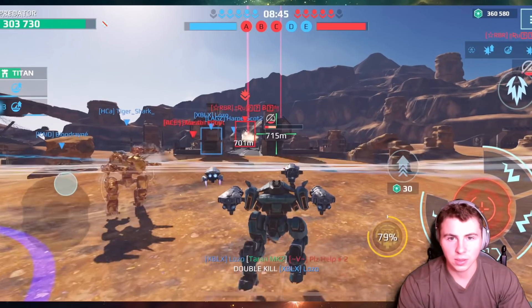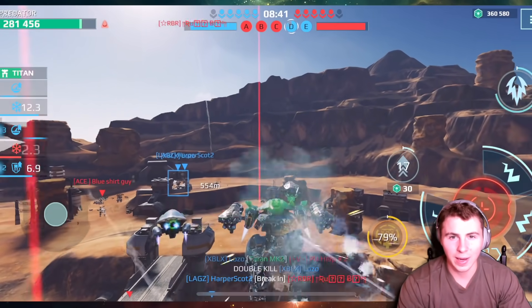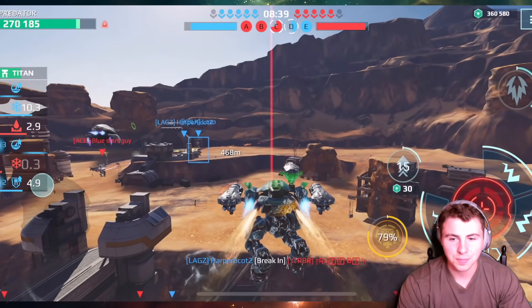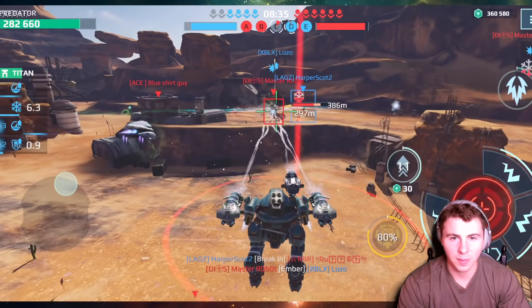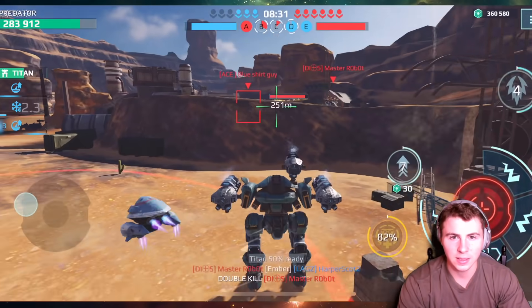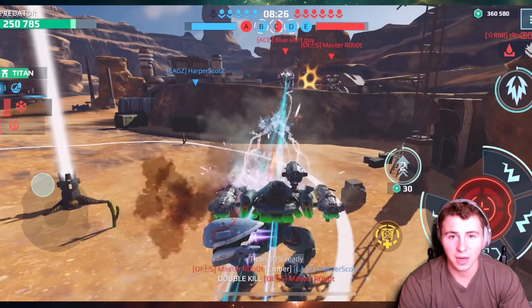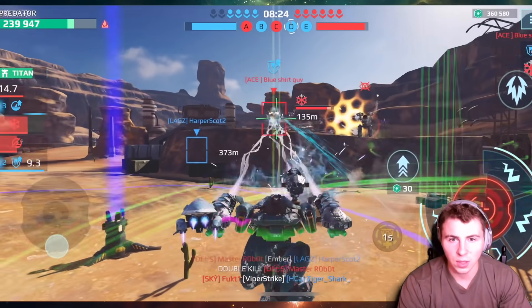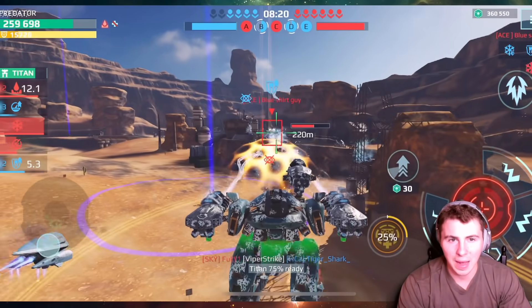Okay, we're gonna push — this is a risky move. We gotta get our home beacon back. We're pushing, we're pushing. Hopefully no one's gonna drop in here. If we can grab this beacon... usually when an enemy team gets your home beacon this early in the game, it's not a good sign. Okay, we're gonna back up now.